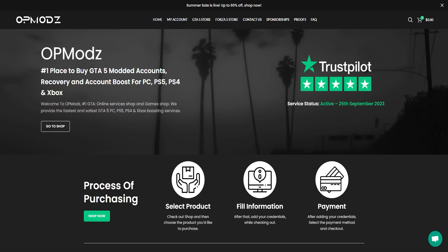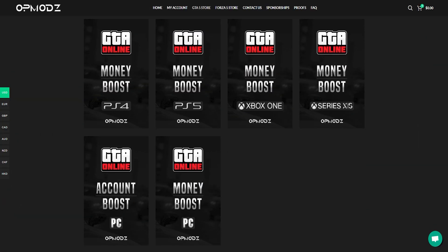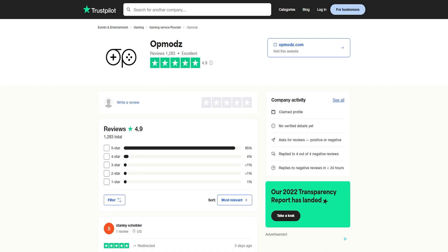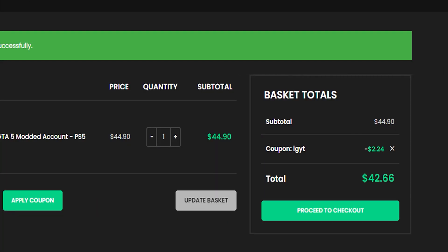Check out opmods.com, linked down in my description. They have the best mod accounts for GTA 5 Online available. They also offer money boosts as well, and you can even get modded vehicles. They even show that it works on their website, and their reviews on Trustpilot are amazing. Use code IGYT to save money on your checkout.